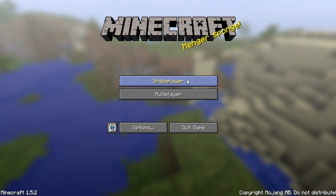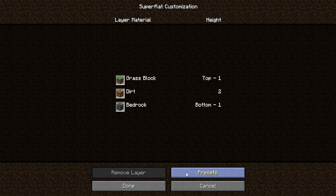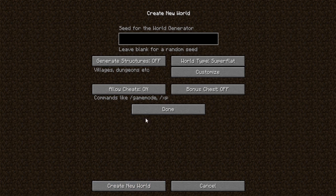Here we are back in Minecraft and we'll create a new blank world. We'll name it 'Wormhole Survival 2,' change the game mode to creative so it's easy to build in. We'll set generate structures off, world type superflat, customize the preset to make the whole world just air — zero zero. Allow cheats on and we are done. Let's go ahead and create the new world.